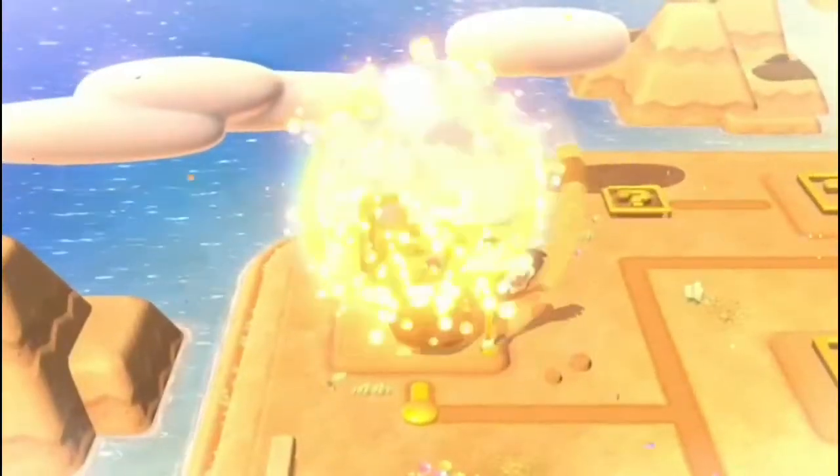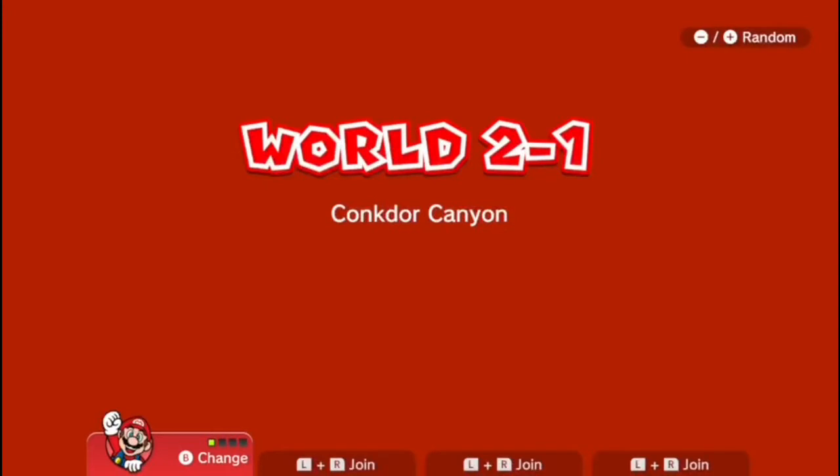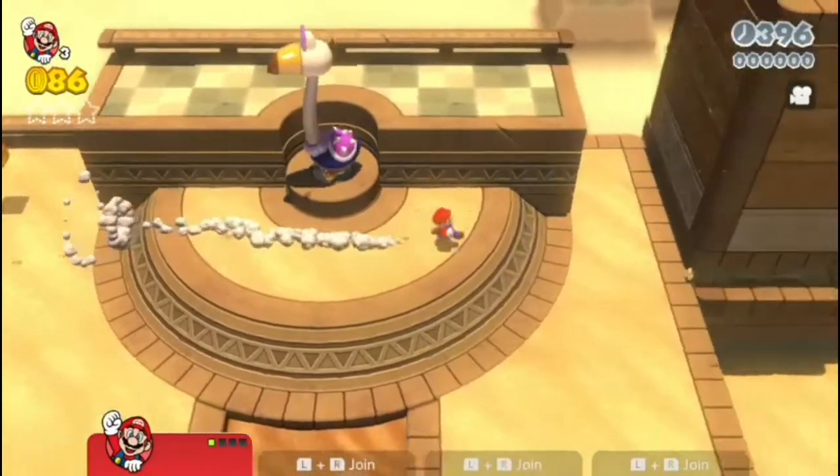But now we're entering the first level of World 2, Conkdor Canyon. What we have to do is get to the end of the level.